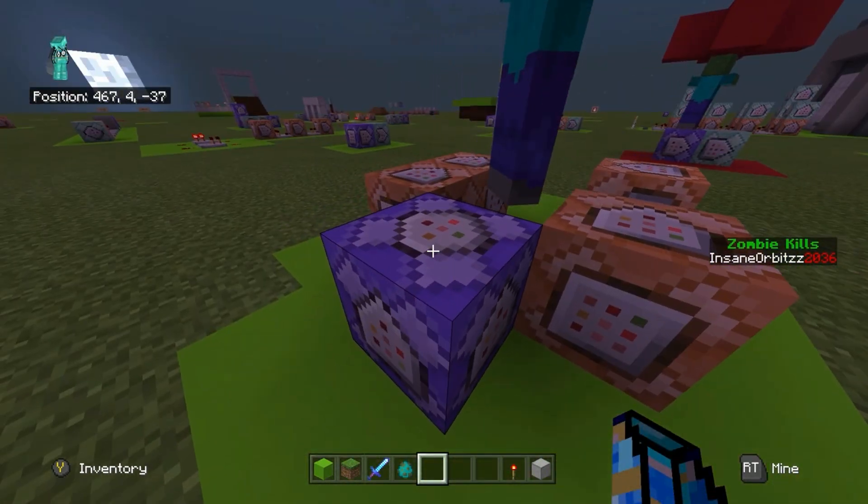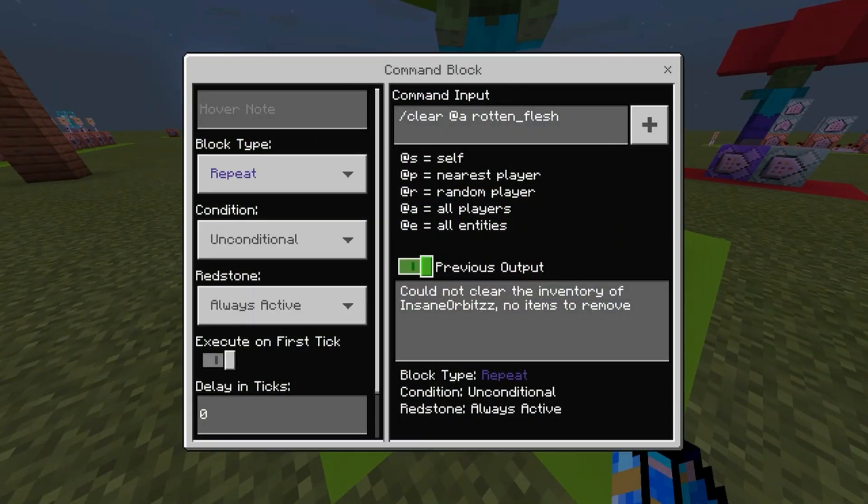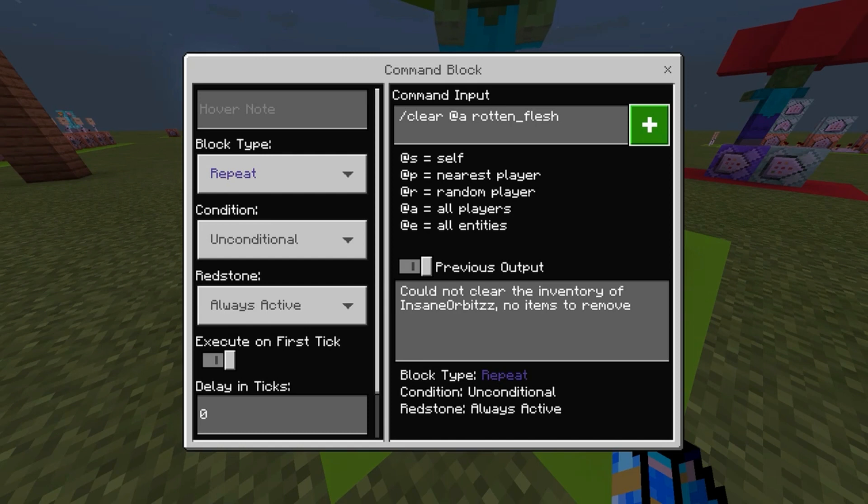Firstly you're going to need this command over here — this isn't what makes the system happen, this is just a repeat unconditional always active command, and it's: /clear @a rotten_flesh. You need this command because through the use of rotten flesh, the rotten flesh drops onto the floor and gives you the item. But if you have rotten flesh in your inventory you could constantly throw it down, it'll give you the rotten flesh back and also give you a zombie kill. So if you don't want people to spam this and get unlimited zombie kills, make it clear the rotten flesh from everyone's inventories so they can't cheat the system.